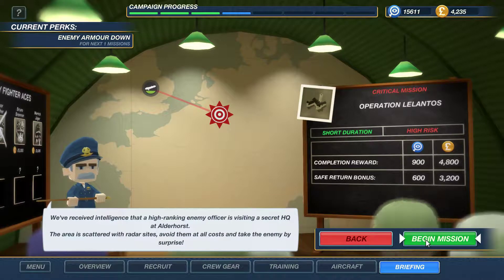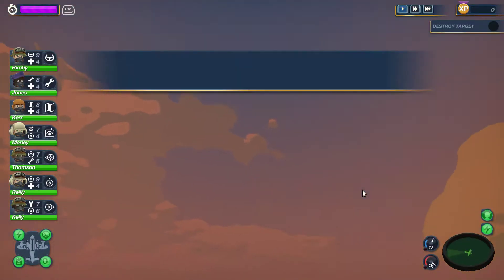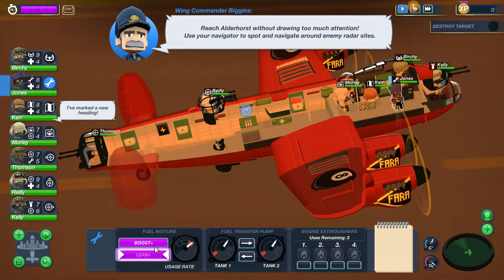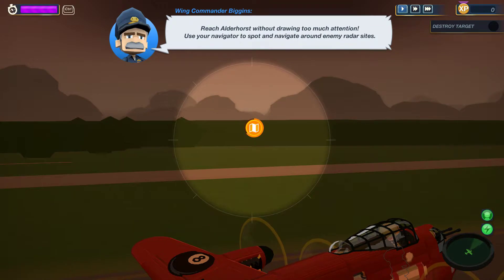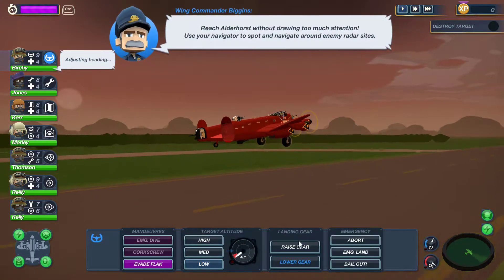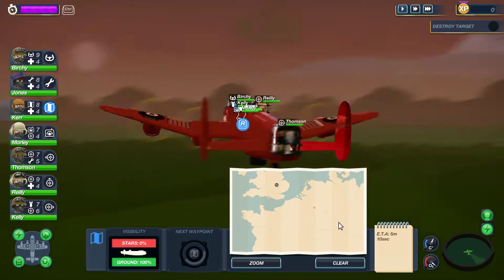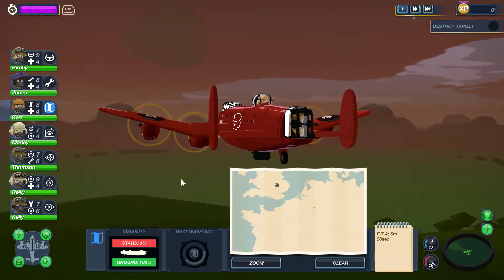I have a feeling something bad is going to happen on this mission. It's not a night mission either, so we can't navigate by the stars. We should use the navigator to spot and navigate around enemy radar sites — we'll try to do that at least. It would be easier if we knew where these things were before it's too late.